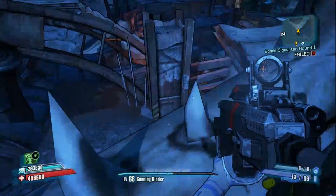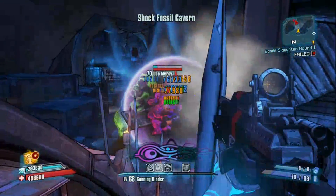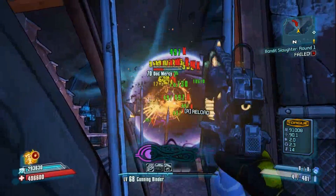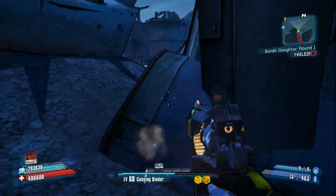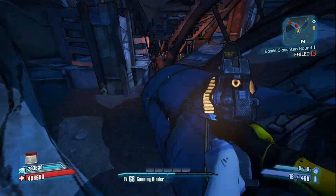Doc Mercy is over here — he's part of a quest you get from Zed towards the beginning of the game, where you have to kill him and then take his E-Tech gun and kill a bunch of bandits with it. You have to finish both those quests before he becomes a respawnable enemy, which is pretty annoying because on Ultimate Vault Hunter mode that gun sucks and it takes forever to actually kill anything with it.